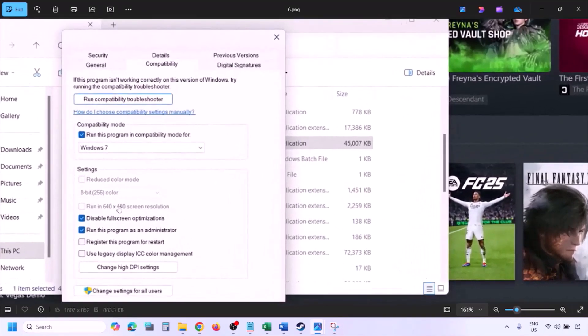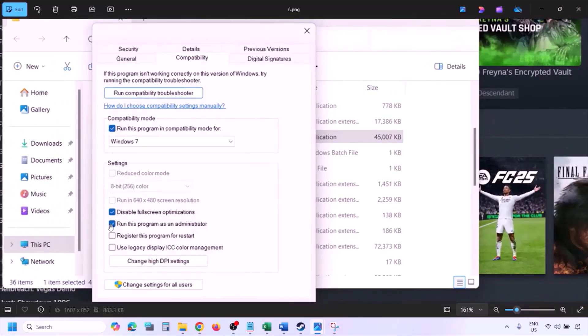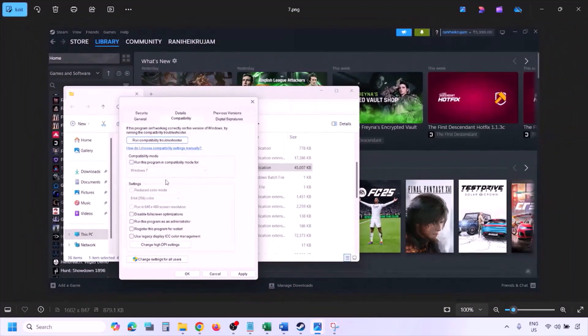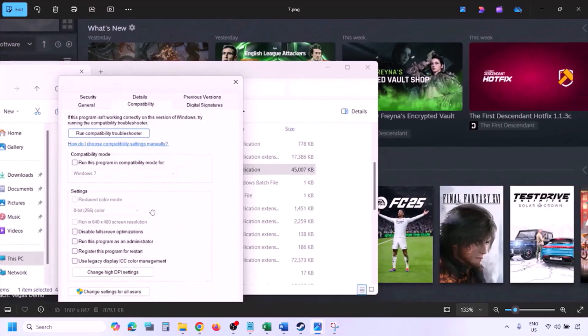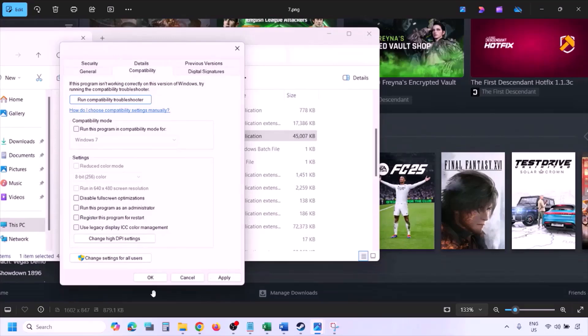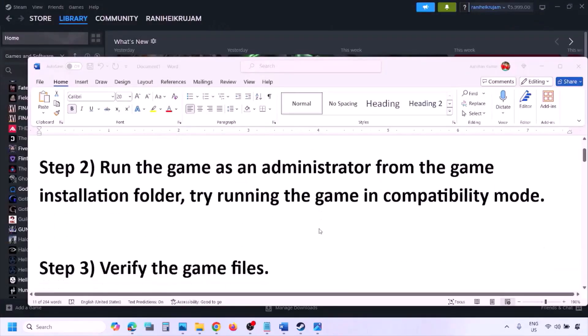If still not working, put a check on the box which says 'Disable fullscreen optimization,' then hit Apply, click OK, and launch the game to check. If none of these options work, uncheck all the boxes, hit Apply, click OK, and then follow the next step.